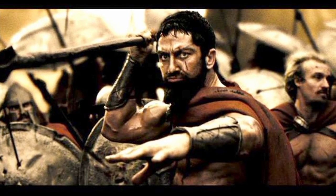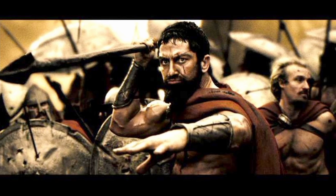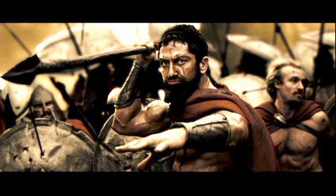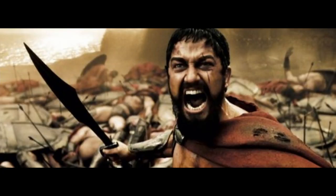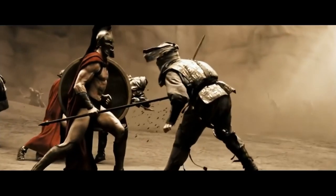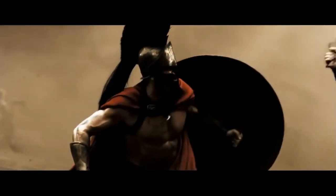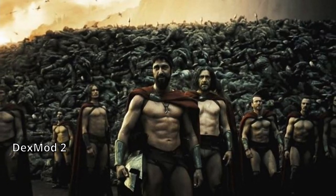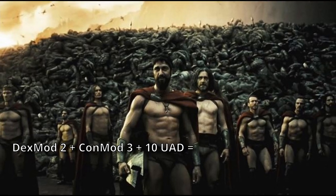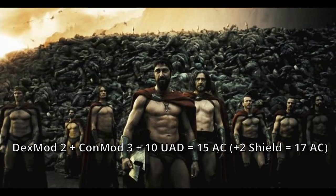As far as starting equipment, you're obviously going to grab a Spear as well as a Short Sword to keep by your side. It is mentioned that you don't quite feel fear, but a heightened state of things — we can translate that into your Rage. This will give you advantage on Strength stuff, some bonus damage when you attack, and Resistance to pretty much every physical type of damage. You also get Unarmored Defense, and with your current stats your Dexterity modifier is 2 and your Constitution modifier is 3, plus 10 for Unarmored Defense, giving us 15 AC. When you manage to pick up a shield, that brings you up to 17.